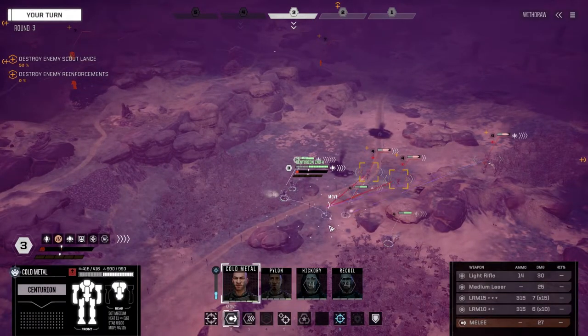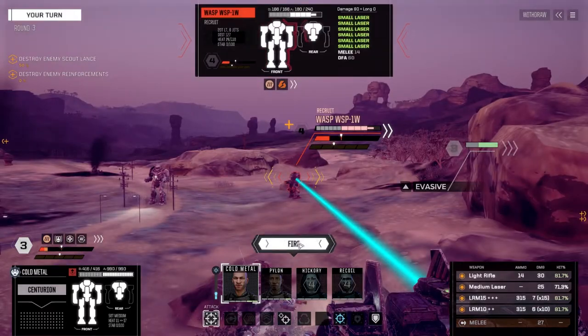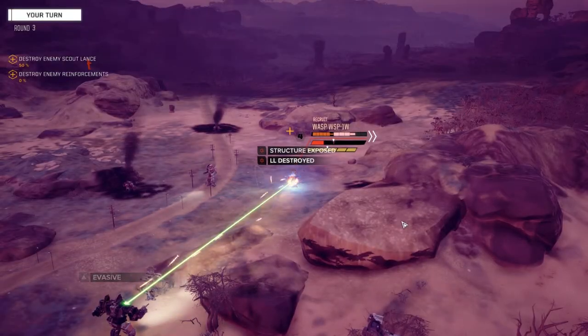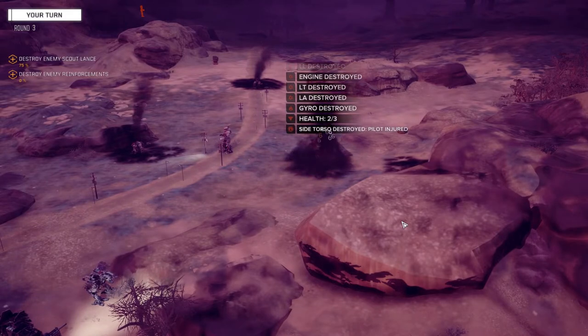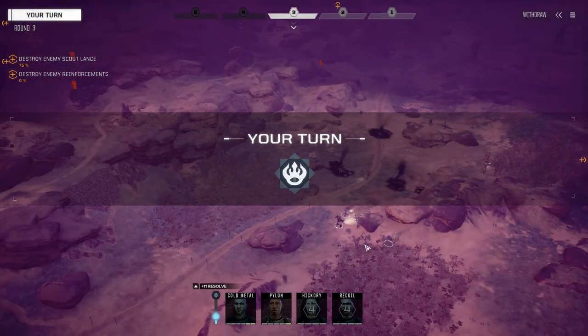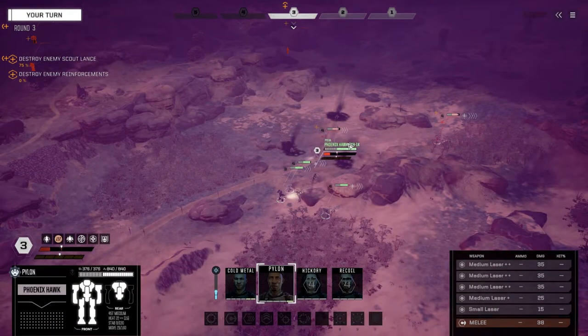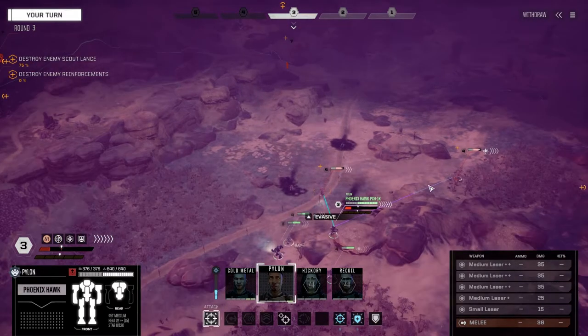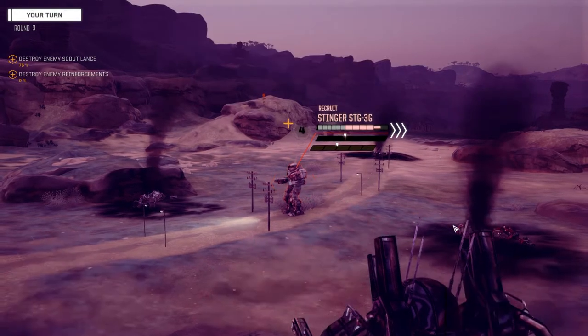Cold Metal first — I still need to be in range here, so moving into here. Dumping everything on this guy — give him a fine how do you do. Oh okay — we don't have to finish him up with the Phoenix Hawk then. Bang, you're dead — that guy's gone. Phoenix Hawk, let's move into here and do this — good chances to hit. I'm going to leave a small off; I want to start managing my heat a little bit more. Two hits — not bad. Oh, heat sink destroyed.